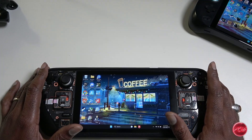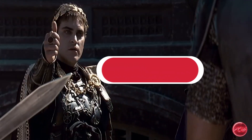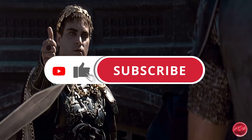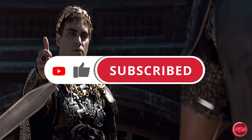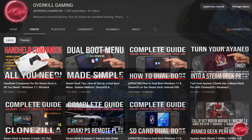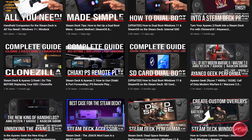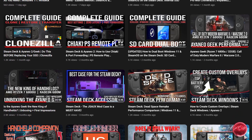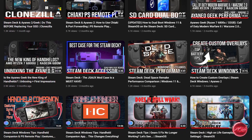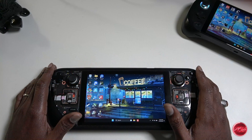Before we dive in, if you enjoy this kind of content or find it helpful, please hit the like button and consider subscribing so you don't miss out on future content. We cover tips, tricks, and gameplay performance for the Steam Deck as well as other handhelds like the AYANEO and the soon-to-be-released ROG Ally. Now let's go over what's new.